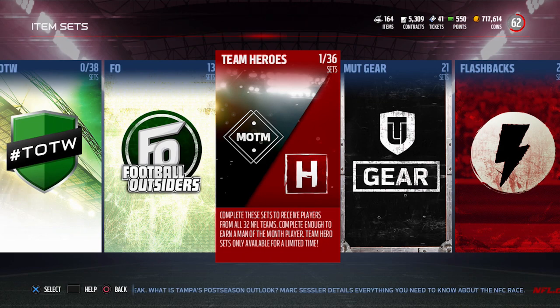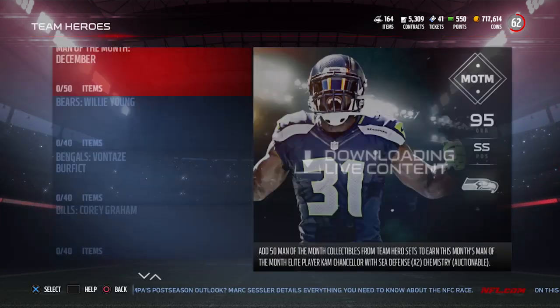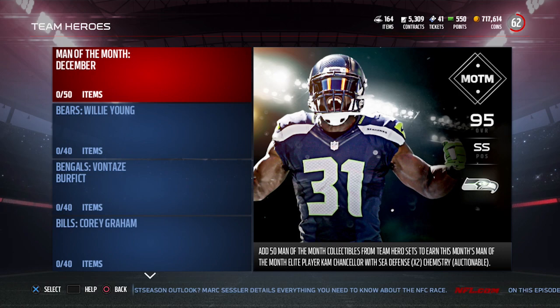We have a new month — it is December — which means new Team Heroes as well. If you go in here, the first thing you're going to see is the new man of the month, and that is Cam Chancellor. He is a 95 overall, probably the best safety in the game right now — I think he's quite a bit better than some of the other guys like the Bob Sanders of the world.